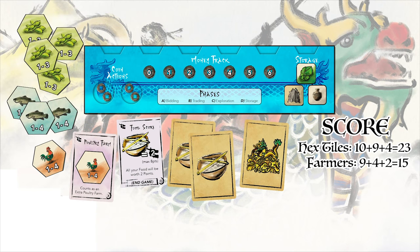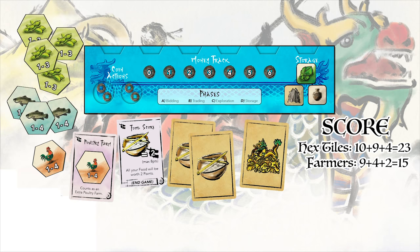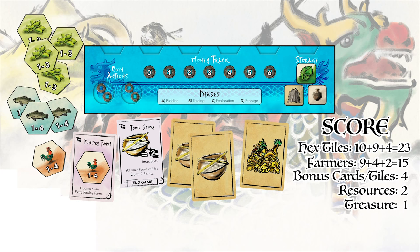Now let's add in bonus cards collected during the game. The blue player had 2 bonus cards at the end as well as food and treasure cards. The bonus card for food gives them 2 points for each leftover food card at the end of the game, up to a maximum of 8 points. They have 2 food cards for a total of 4 points. The poultry farm bonus card was already counted when scoring the farm hexes. Lastly, you will receive 1 point for each remaining resource and 1 point for each remaining treasure card. Money and food are not worth any points unless you have a bonus card to score them.